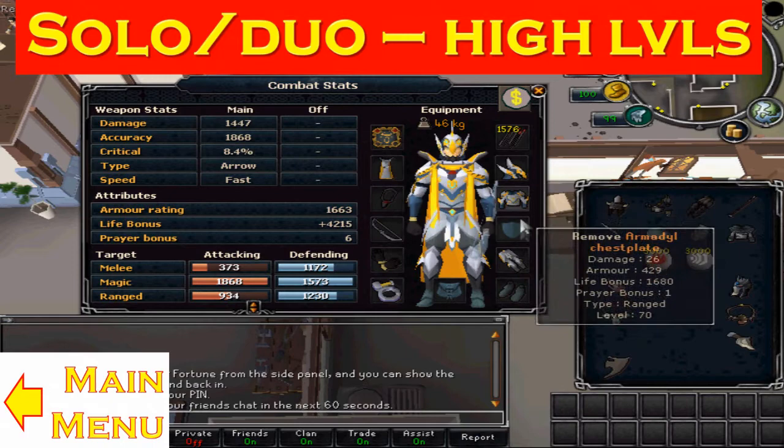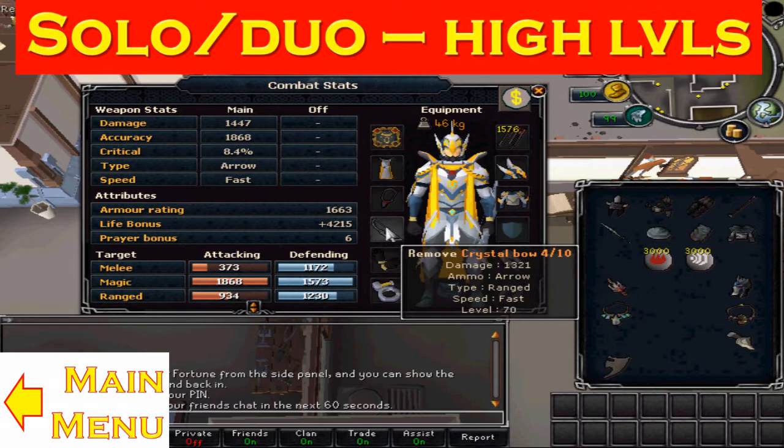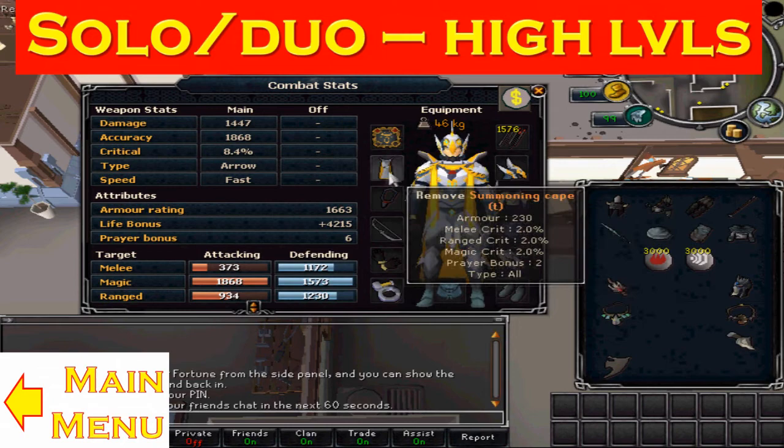I've kept Armadyl since pre-EOC for necks and stuff. For the weapon — crystal bow. I like to use that because it's quite cheap. Prime is weak to arrows, not bolts, so you want to be using arrows. Zaryte bow is obviously the best one — it doesn't use any ammo, so you can use a cape. If you use a royal crossbow, which is quite a good bow, you might want to use an Accumulator because you'll lose arrows very quickly.